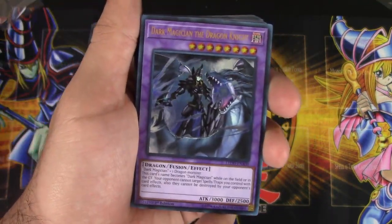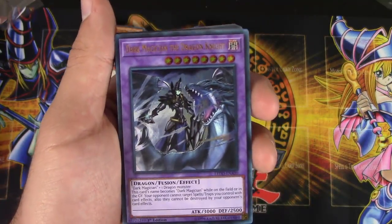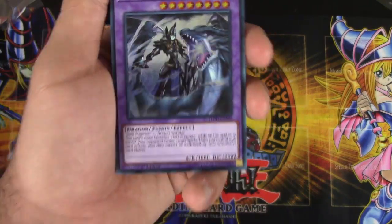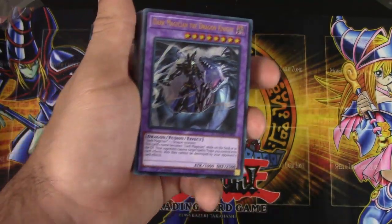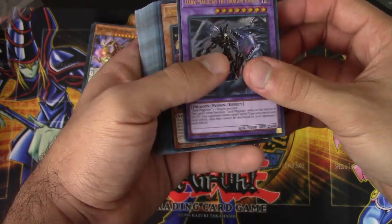That is such a huge deal. Not only did Konami give us a new Dark Magician Fusion Monster, but they actually addressed a lot of the problems Dark Magician has as a deck. The biggest thing with Dark Magician is Eternal Soul — that card is, no pun intended, the soul of the deck. But once your opponent destroys Eternal Soul, it really, really hurts you. You don't want your Dark Magical Circles destroyed either, and we never really had a way to protect our stuff until now. Definitely run at least two of this card in your extra deck, if not three.